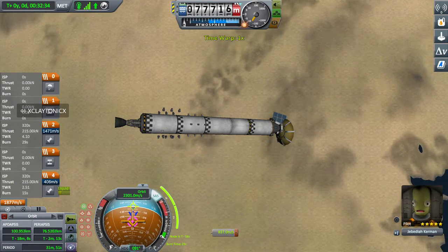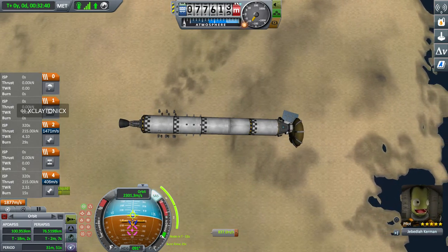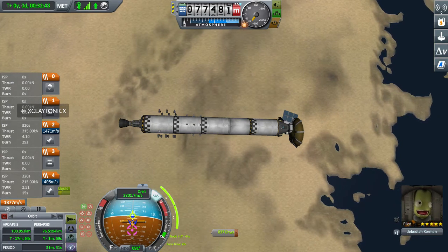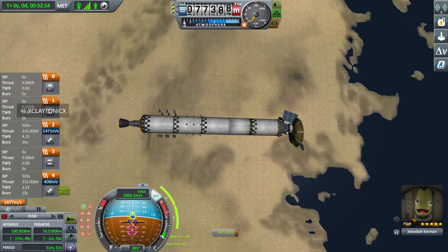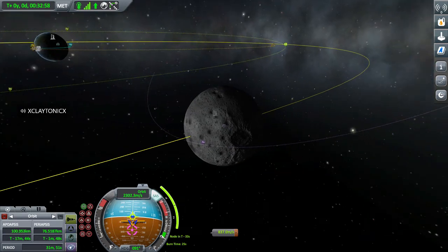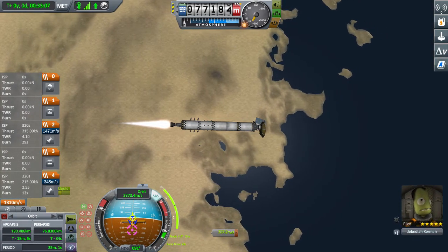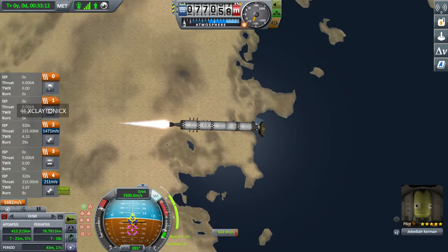It's going to take 25 seconds to burn. Because I have a stage I'm going to have to deal with, I'm going to start burning at about negative 20 to negative 30 seconds, because you have to split that burn time in half in order to hit the perfect burn. Burn, burn, burn, baby burn — Disco Inferno.